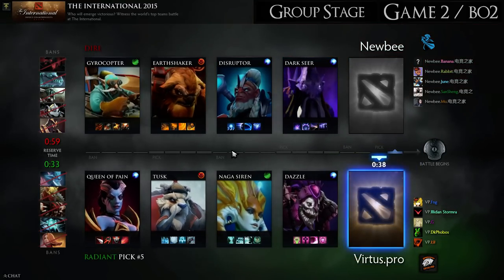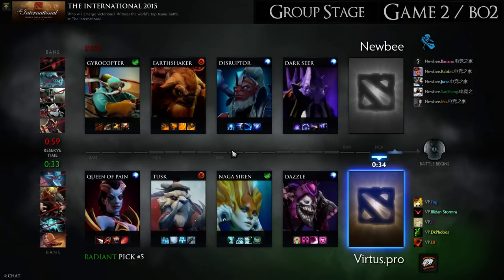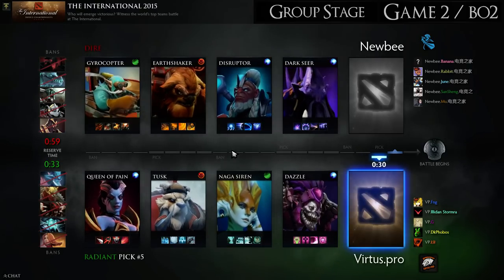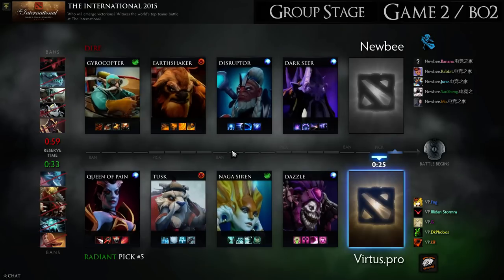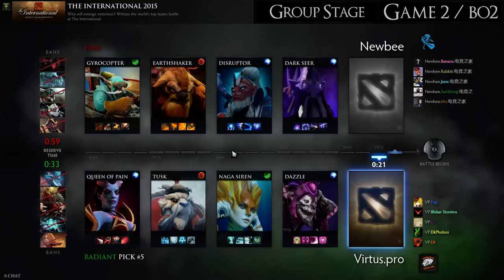Ion shell and Gyro with surge on him is potentially amazing, but past that it's not very good on Earth Shaker really, because he's gonna be kind of scared most of the time unless he does really well. Not good on Disruptor either. I think the synergy here is moderate at best, not amazing — and they don't even know who the carry is going to be. So VP almost certainly is going to pick a range carry if they can, so they don't have to deal with ion shell being Dark Seer's biggest strength.